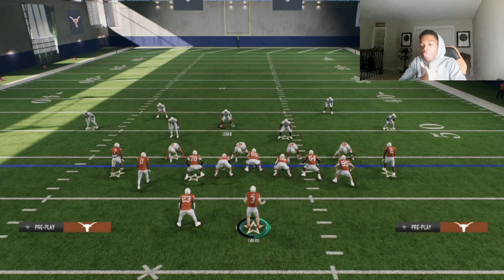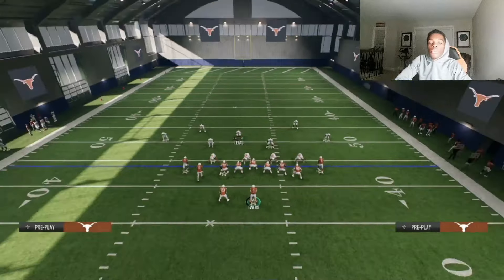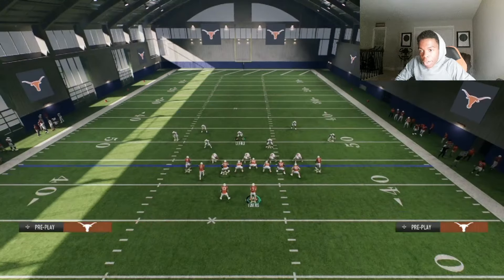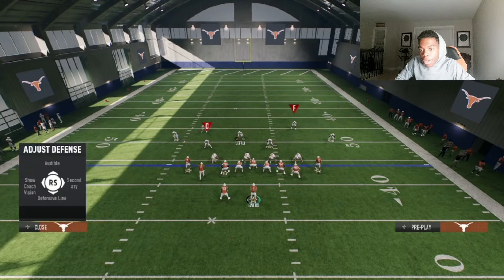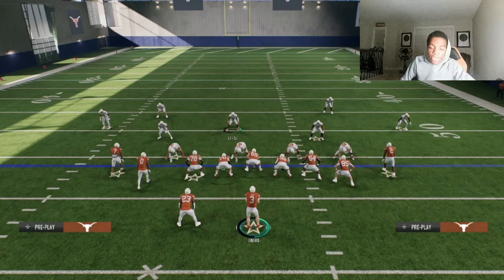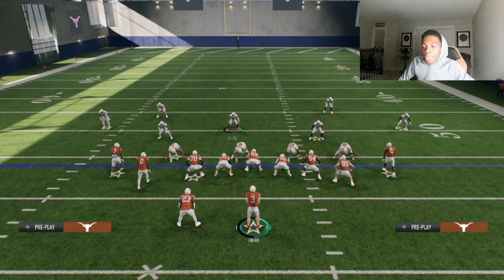Each coverage has an individual tell that kind of gives it away. Now a lot of people are going to make adjustments — they'll use their coverage shells, they'll be cross-banding people. So you have to understand the basic coverage shell they're going to be in. But a lot of it is also understanding tendencies throughout the game. Some people run cover three, but instead of a cover three sky defense, they'll run a cover three cloud with a cover two defender on one side. So it's still a cover three defense as identified by our checklist, but it's going to behave and apply a little bit differently. Understanding your opponent's tendencies throughout the game is pretty important.